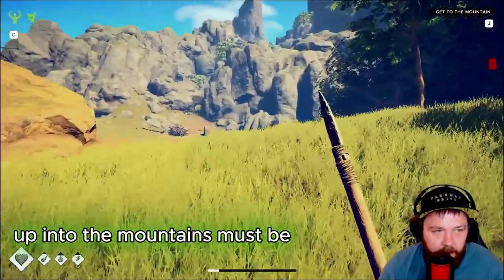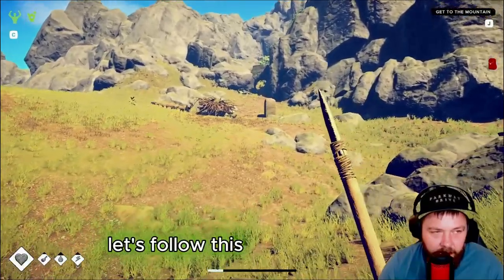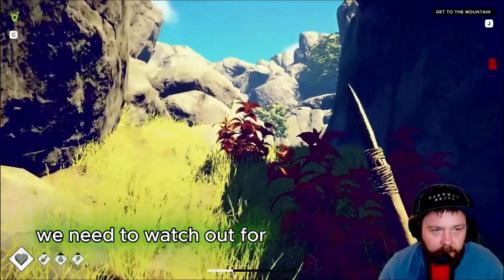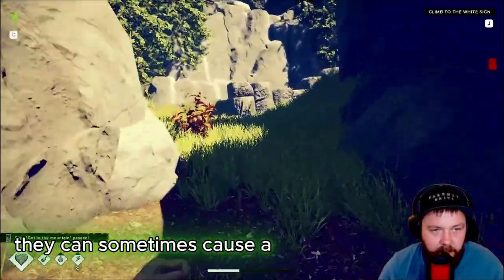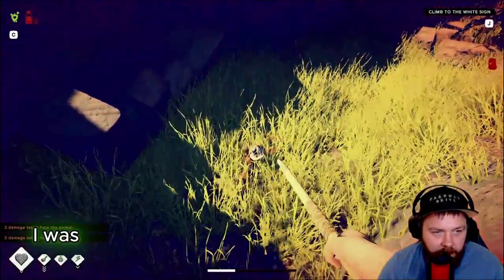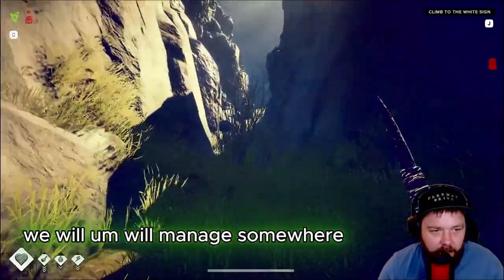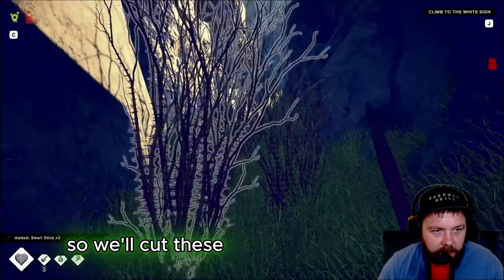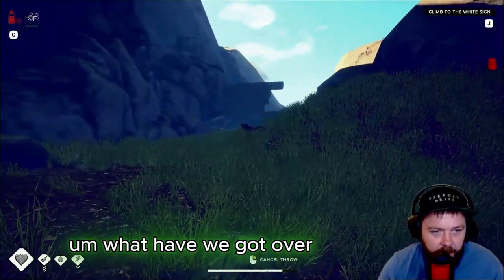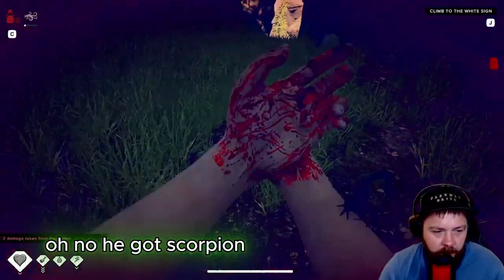I think I've found the passage to the mountains - let's follow this through. We need to watch out for these nettles, they can cause a bit of damage. We probably want to head up this way. That was a snake - definitely don't want to be poisoned again. It seems like we are poisoned yet again. We'll cut these nettles down because they do damage when you walk through them. Oh no, that was not good - and there's a scorpion on us!